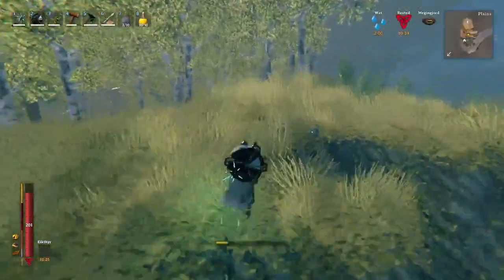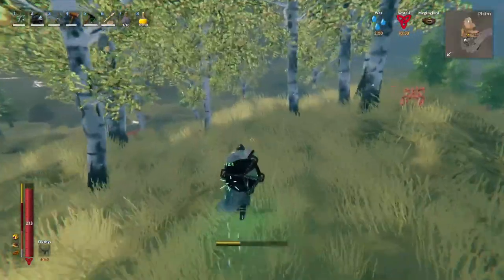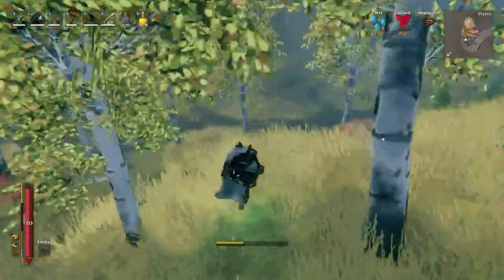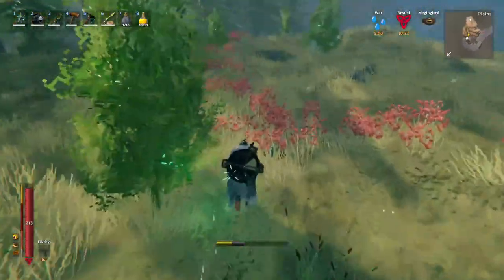So we got two totems today plus one at base — that makes three, we just need two more. I don't think we'll summon the boss in this episode but let's have a look around at what else we can find. I'm going to drop off some stuff at the teleporting area to make sure I have enough inventory space, and also drop the poison resistance mead since we won't need it in the plains. Quick detour and then back on track.